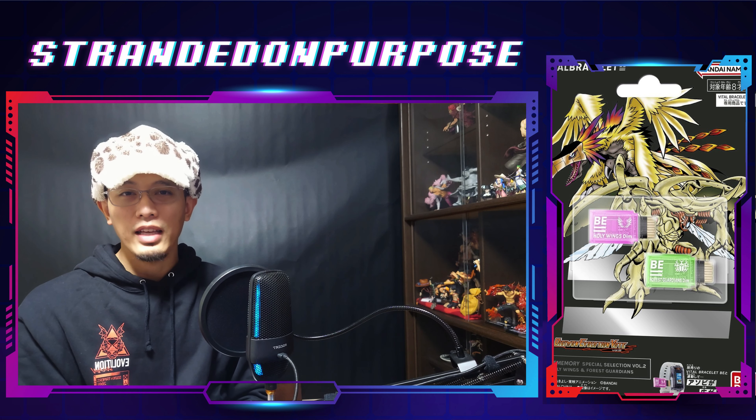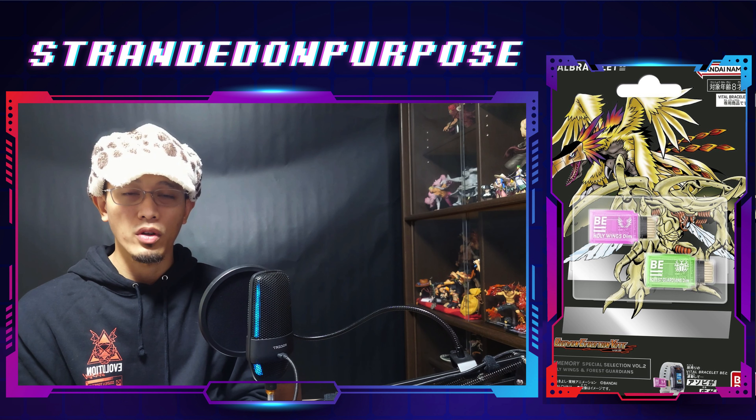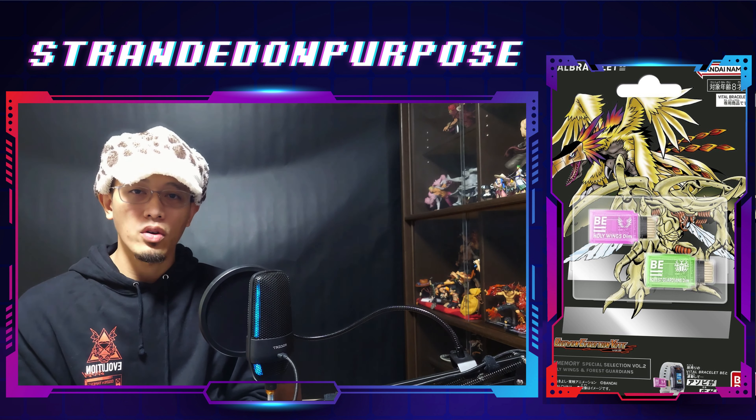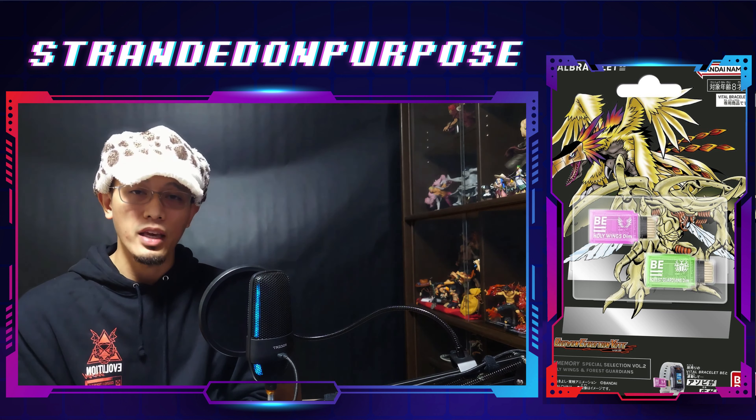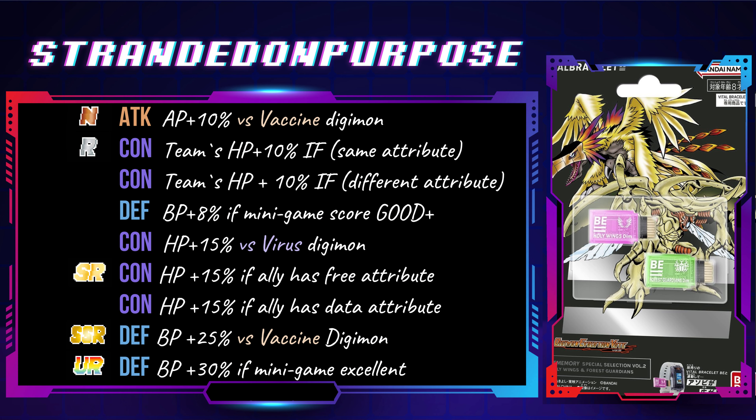It seems that Bandai designed the Holy Wings BEM as a hard counter for Lugamon. Except Metallic Dramon, every Digimon in mega form in this BEM is a Vaccine Digimon. The whole abilities are either HP buff or BP buff — there's only one normal rank offensive ability. Check out the link in the video description for the complete ability pool.